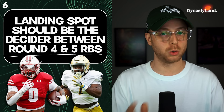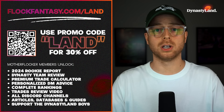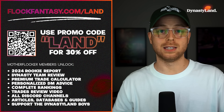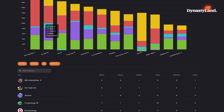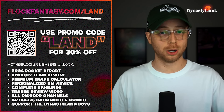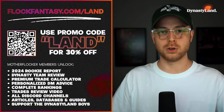Moving on to point number seven. If you want your dynasty team reviewed by myself and Badaki on a live stream — we go live three times a week at night to review supporter teams and give them direction — use the promo code LAND and become a Mother Flocker member on the Flock Fantasy website. The 'My Teams' feature is in beta mode right now: you can import your team, sync from Sleeper, see where you stand in the Flock Fantasy community rankings, see your strengths and weaknesses, and eventually submit your team for live stream review.